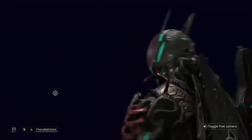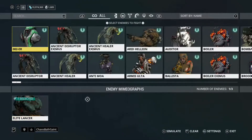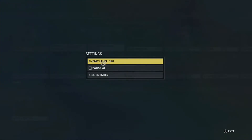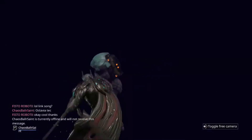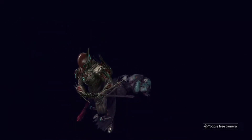I guess we should try upping the ante here. Let's just go all out - level 140 - just to see what happens, and then I'll start spawning some different types of enemies. It'll be much more difficult to kill. Level 140 Elite Lancer this time. As you can see, the Berserker's kicking in a little bit there. Wow! Still took him out like he was nothing. That's pretty cool, and that's with my combo multiplier decaying in between each enemy.